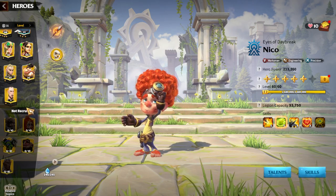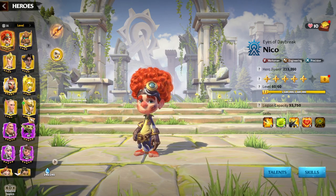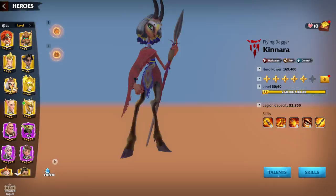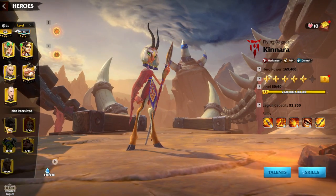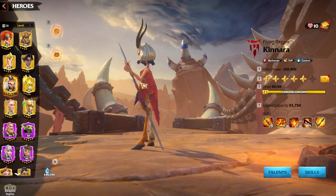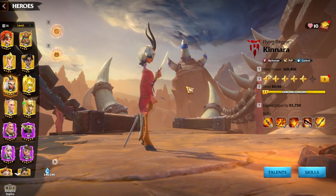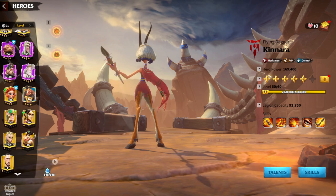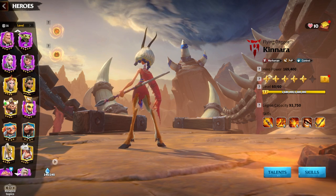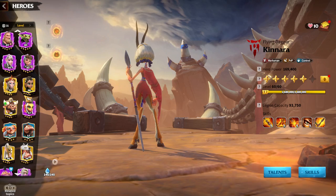Hosk would be the primary hero because of the Precision talent, Snow Peak Rock would still be the war pit choice, and Rattlespear the artifact — it's essentially an upgraded version of Niko and Kinara. As a free-to-play player, unlocking Hosk would be my best dream, so I can pair it with Kinara.